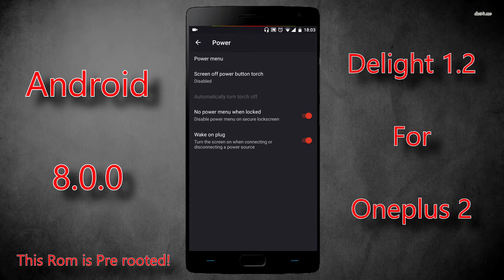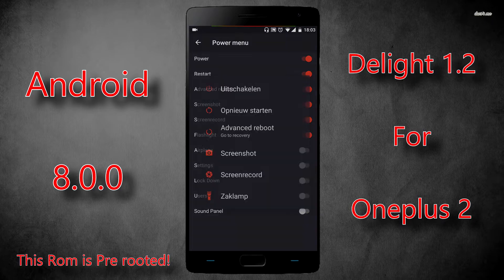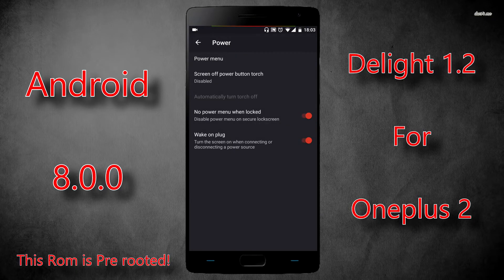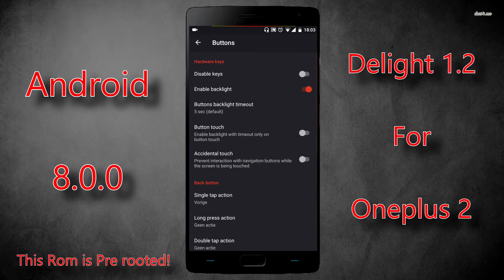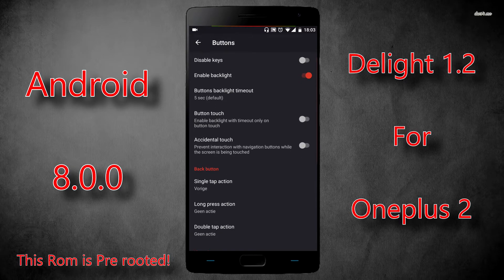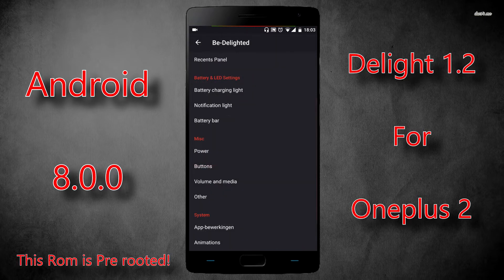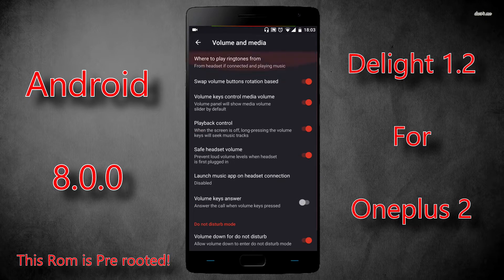You've got your power menu settings, where you can change what's shown in the power menu. You also have button customization — changing the backlight and features of the hardware keys, what they all do on double press or long press. You can change your volume buttons too; you can swap them around when holding in landscape mode. It's a bit weird to get used to but can really help with orientation.